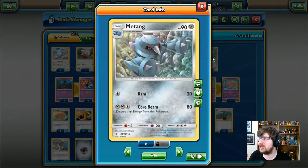Next up is Metang, 90 HP, Steel type. Obviously we did not get the Metagross GX in this deck. But it is a Stage 1 with Ram and Core Beam. Core Beam — you have to discard a Steel Energy. It's going to cost you two Steel and one Colorless to use for 80 damage. I'm probably not going to play it.